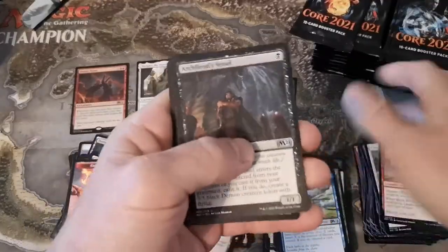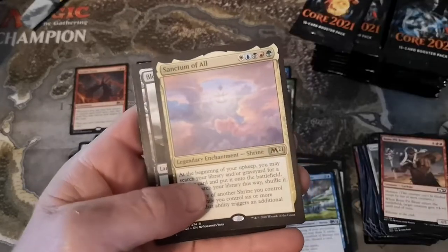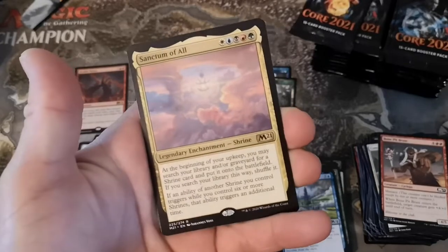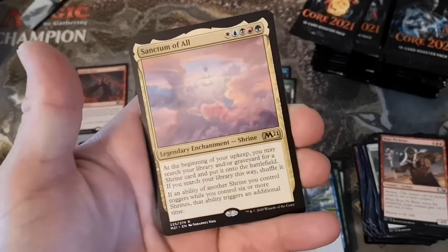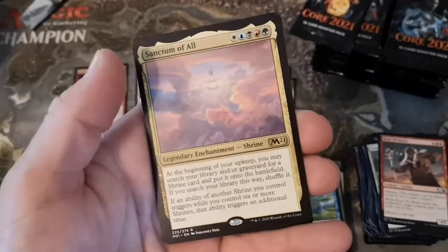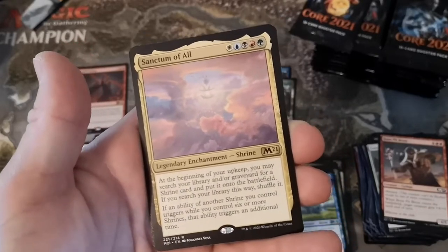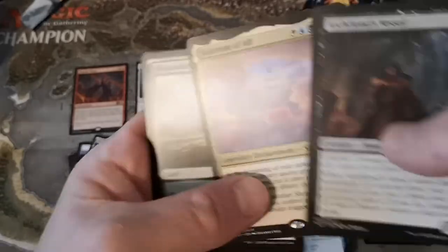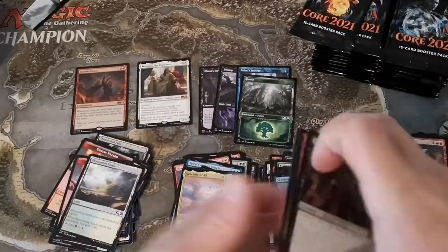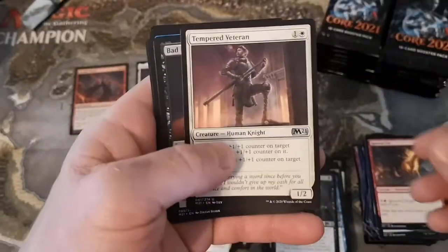Archfiend's Vessel, Havoc Jester, Season of Growth, Hollow Blade, and Sanctum of All. At the beginning of your upkeep you may search your library or graveyard for a shrine and put it on the battlefield. If an ability of a shrine triggers while you control six or more shrines, that ability triggers an additional time. But there's only one shrine per color and they're all legendary, so having six is pretty unlikely - though somebody will build it.